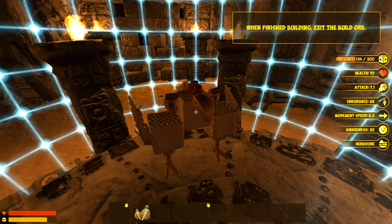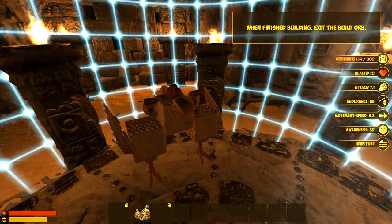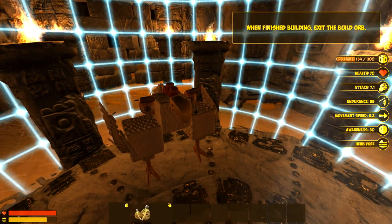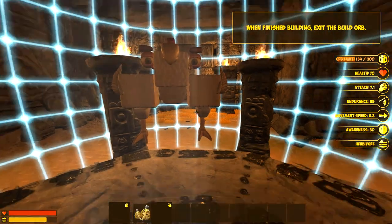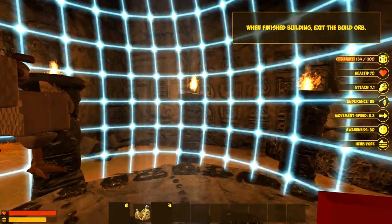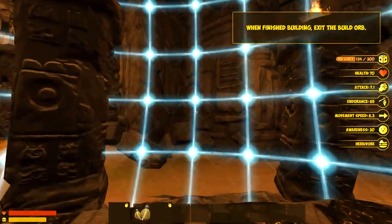His awareness is now 30. He's a herbivore, so it obviously has different kinds of mouths — probably an omnivore and carnivore mouth as well. Movement speed is 6.3, endurance is 65, attack 7.1, and health 70. I'm not sure whether the placement of each of these objects on the body affects these stats, but I would imagine the answer to all of those questions is probably yes. I have no idea. Okay, let's get out of this place.